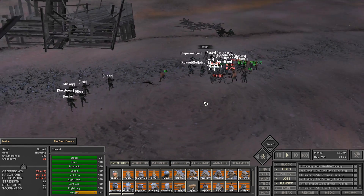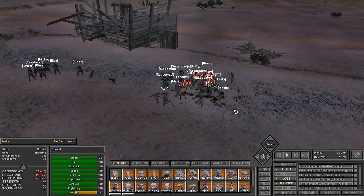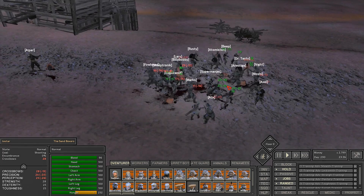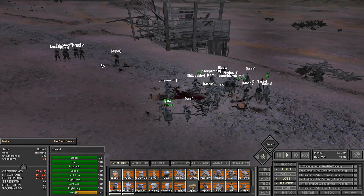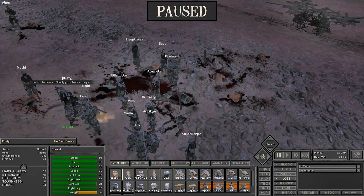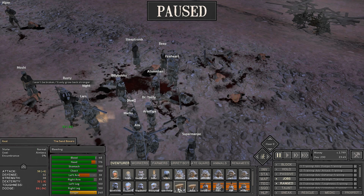We do get hit quite a bunch, but not a lot - it's not crazy. We also don't hit them for a lot, I have to admit. We're also being hit by a bunch of arrows. Rizk, you might be standing in the way of Mickey. We are definitely winning. Not bad. There are a bunch of bandits attacking right away - they are going straight for my archers, but of course I gave them a katana so they should be able to at least defend themselves.